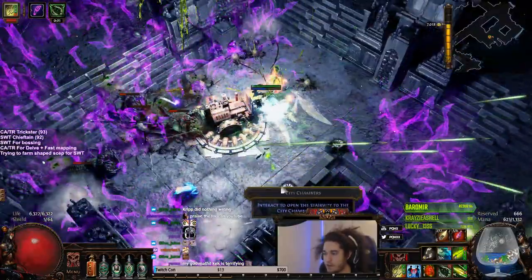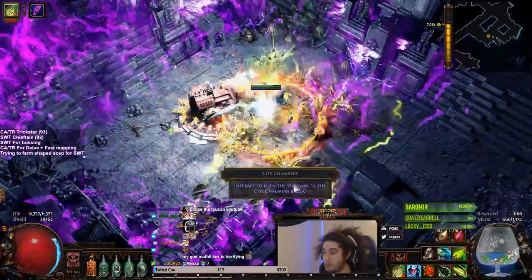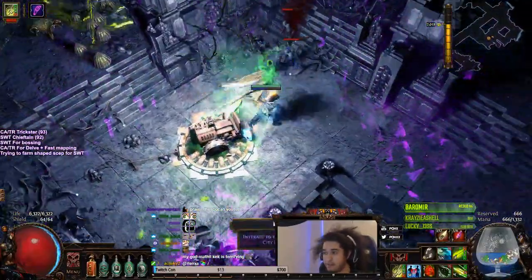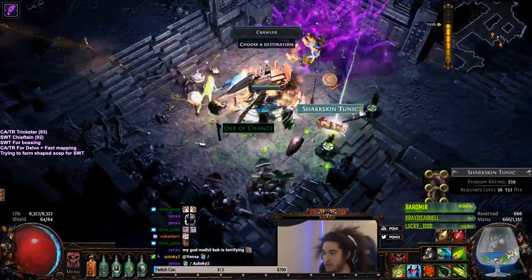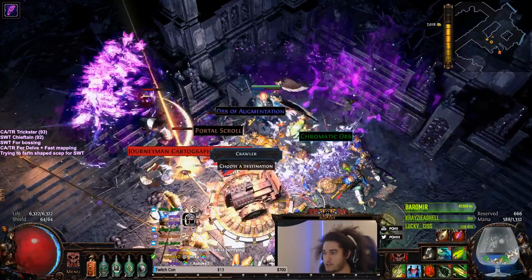So once you get to the area it's going to look like this. Now if you played previously in the league, this was bugged — sometimes you'd just click it and it didn't do anything. Thankfully that has been fixed. So you're just going to click it and it's going to drop all your loot out.